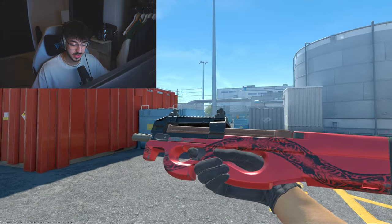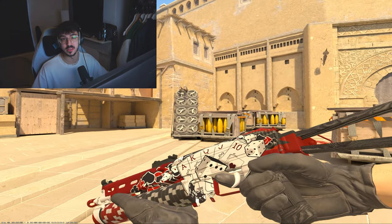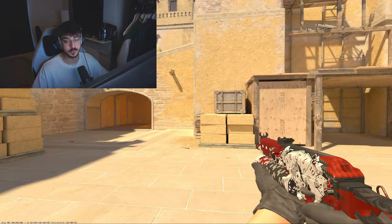The MP9 Hot Rod Factory New for £65, UMP-45 Full Stop carries over again, and for the P90 we have the Cold Blooded for £70 — it looks slightly pink but it's the best you're going to get. The PP-Bizon High Roller Factory New for £8.